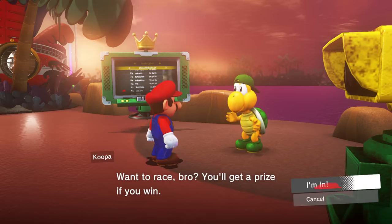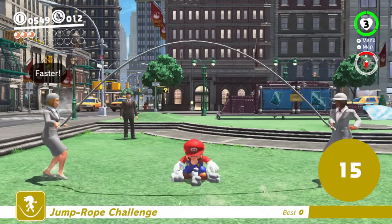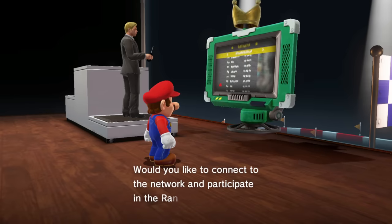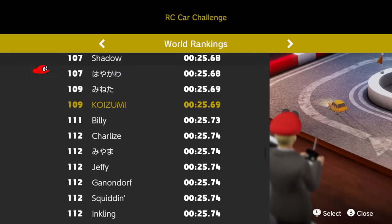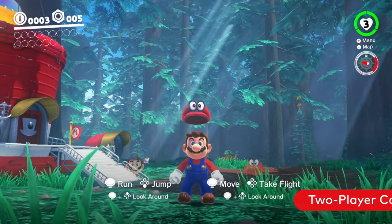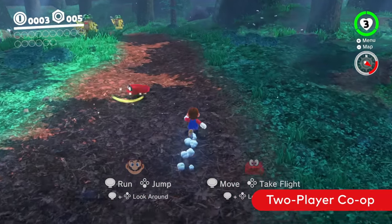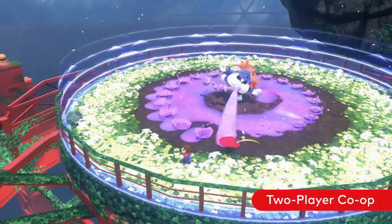There are a variety of mini-games to discover throughout your journey. Connect to the internet to see scores and times of other players and friends the world over. If you prefer playing cooperatively with a friend, swap to two-player mode then pass them a Joy-Con controller. By working together and combining your powers as Mario and Cappy, you can defeat powerful enemies.